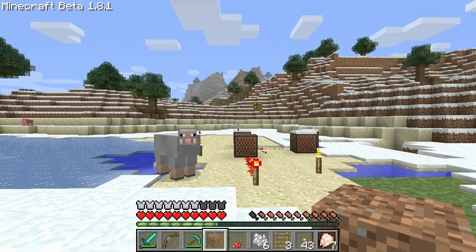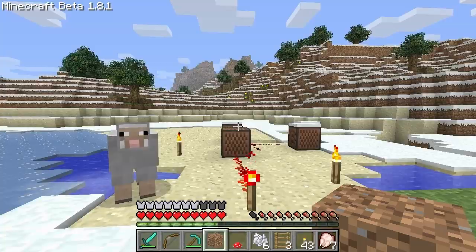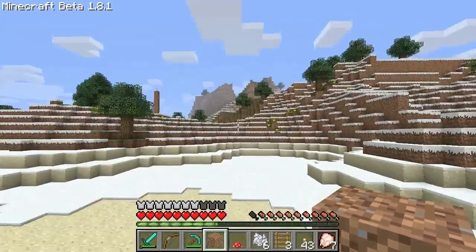Hi folks, welcome to my Minecraft tutorial. This is episode number 36 of my How to Survive and Thrive series. In today's episode I'm going to show you how to build a Portable Emergency Shroom Shelter, or PESS for short.